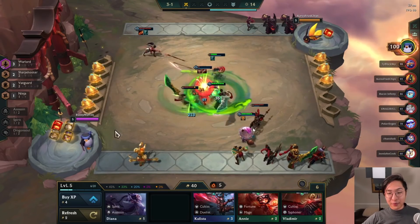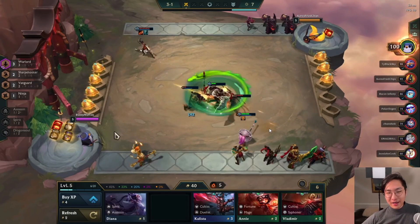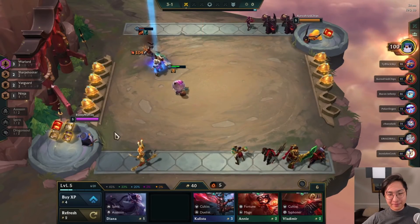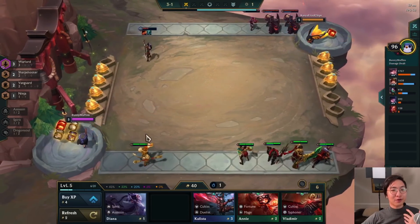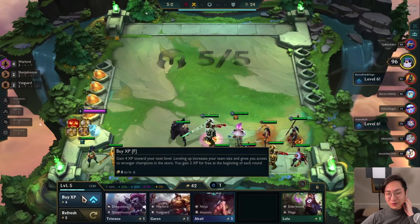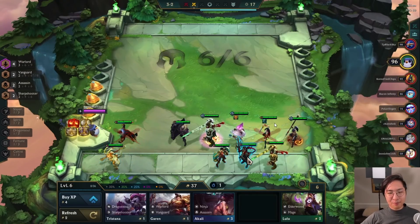Even though I want to go Warlords and I'm really trying to force it, I can still play other things because my items are still semi-flexible. But we do end up losing this one for the streak — a little unlucky. Maybe if I put a sword on Teemo we might have maintained our win streak, which is a lot of gold — we get three bonus gold every win. Maybe it's a misplay; maybe I should have leveled up on 3-1.